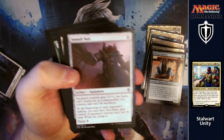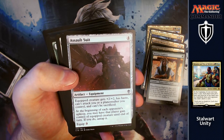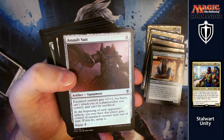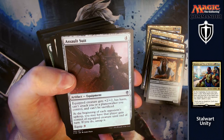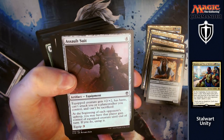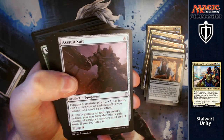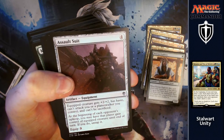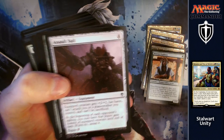Sol Ring being a commander staple there. Commander's Sphere again for mana. Assault Suit: for four you get a piece of equipment where the creature gets +2/+2, has haste, can't attack you or a planeswalker you control, and can't be sacrificed. At the beginning of each opponent's upkeep, you may have that player gain control of the equipped creature until end of turn. You can pass it around to everybody so they can't attack you — you're helping another player kill someone else quicker while you remain intact.